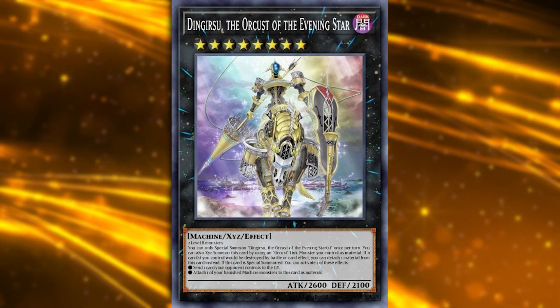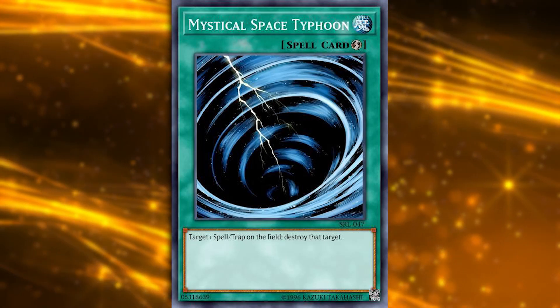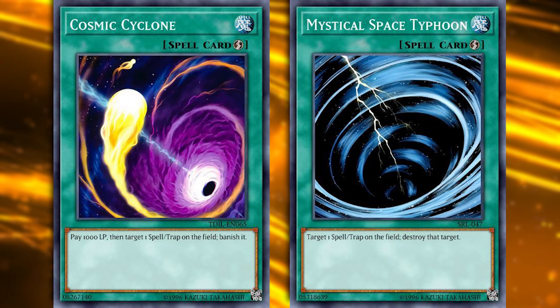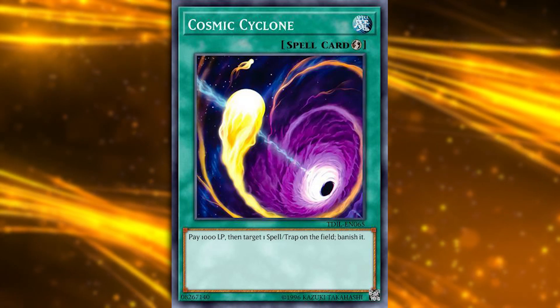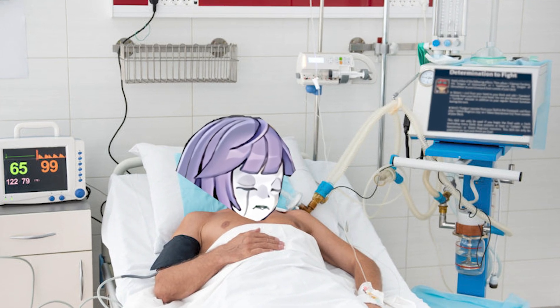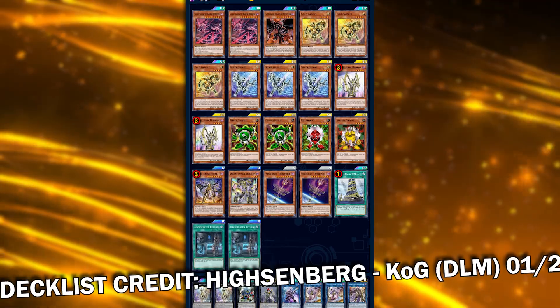With Dingirsu passively protecting your board from destruction, this interaction basically phased MST out for a long time in favor of Cosmic Cyclone — perfectly showcasing the hot potato those two cards do depending on the meta. Cosmic does out this card very well, but running and drawing the out isn't really the answer a lot of the time, especially these days in Orcust's twilight era, hooked up on Gandora for life support.